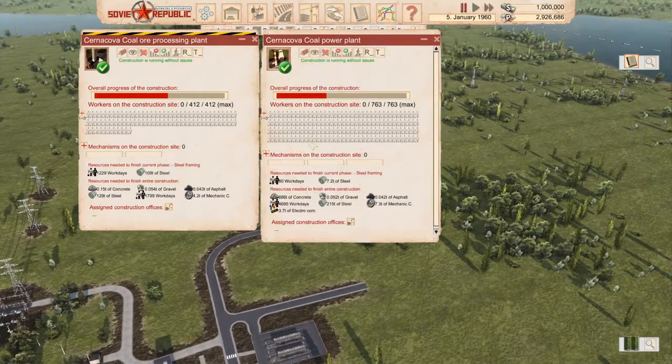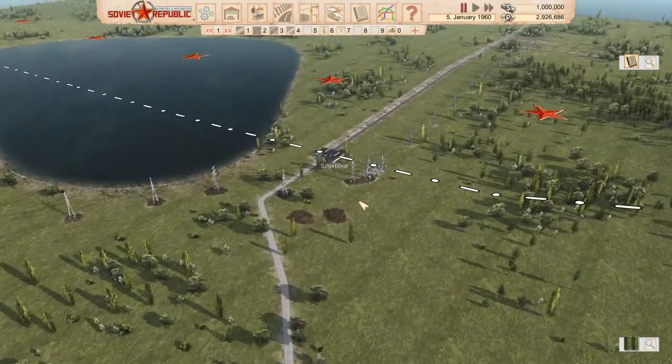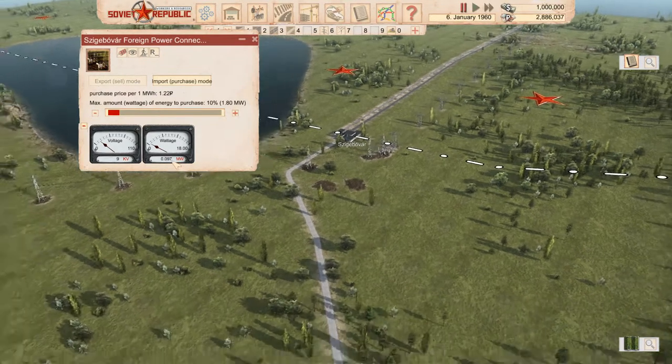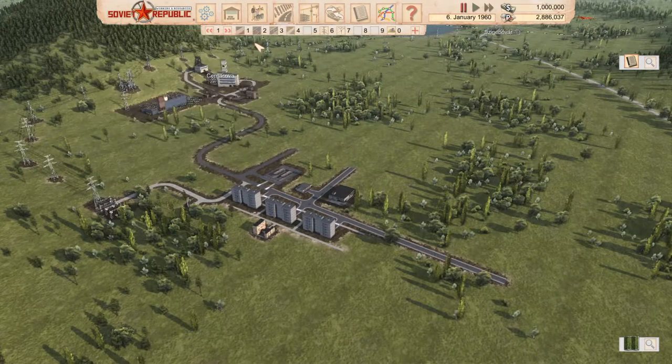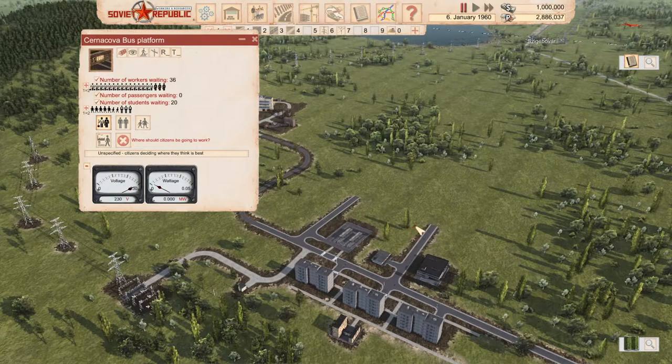We're still constructing, so let's explore how we can have power in the meantime. We could import, so let's import just a little bit. It jumped around and settled at 0.09 megawatts — that must mean our buildings now have power. Excellent.